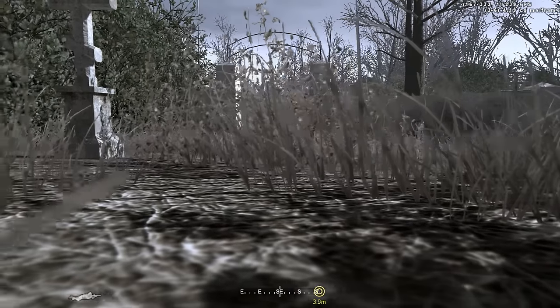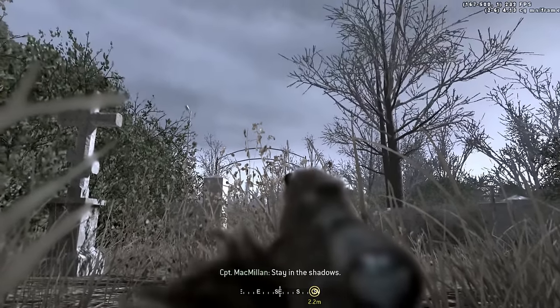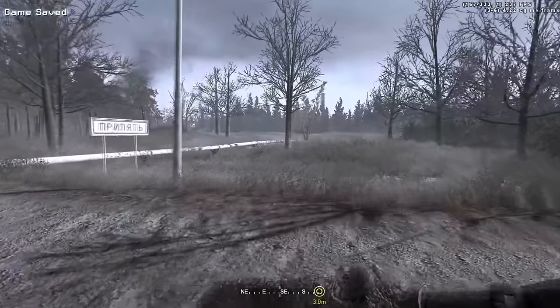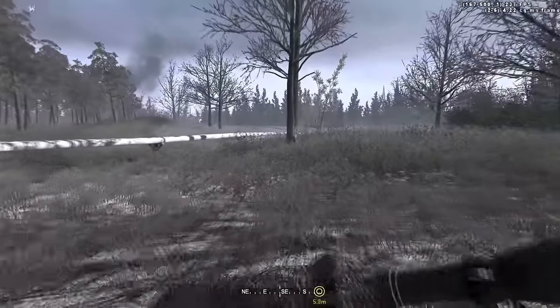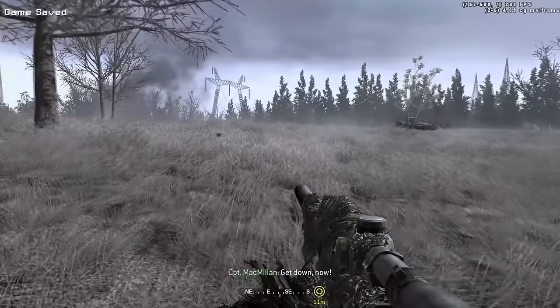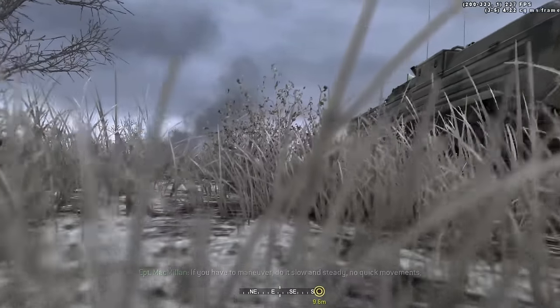After exiting the church, a Russian helicopter will begin to fly overhead. Macmillan will direct you to lay prone in the grass in order to avoid being spotted. After the helicopter is gone, you head east across a large open field. As you cross the open field, a Russian convoy of tanks and troops begin to move towards your location. As you lay prone in the grass, you begin to crawl past the Russian tanks.